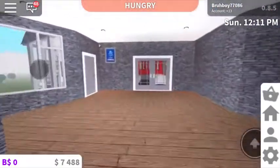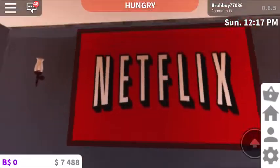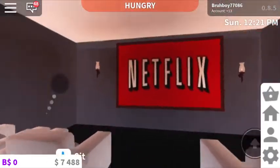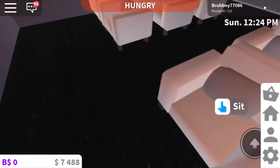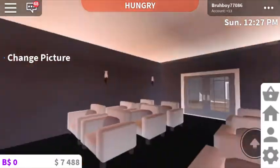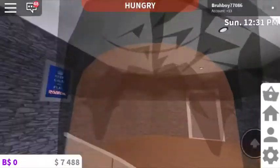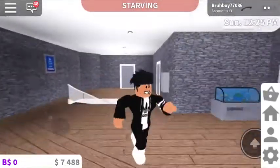And this is the last room of the house — the theater! You can just go over here, watch some Netflix or Stranger Things, whatever you want, and just sit here with a family member and watch some shows. That's about it — that's the mansion right here. Now we're going to hop into build mode and add the cameras.